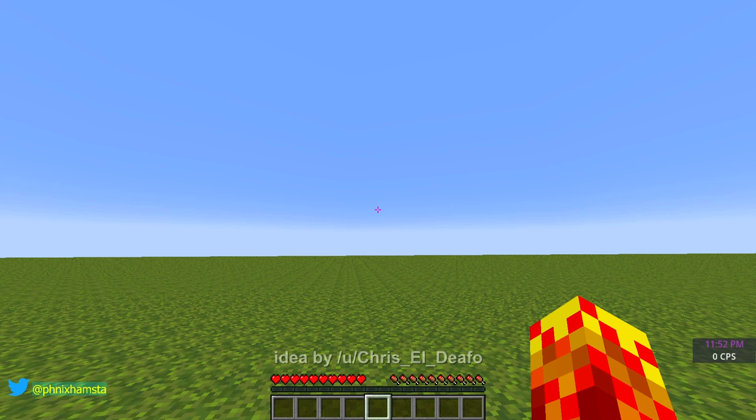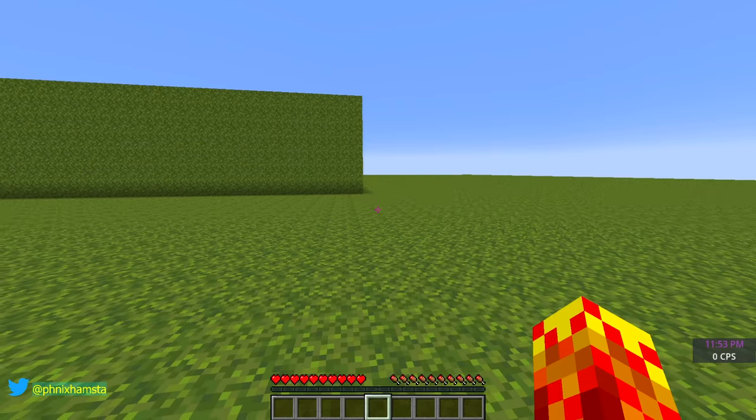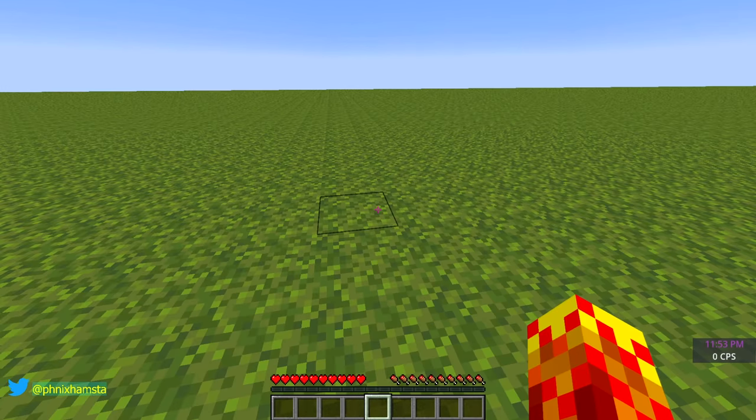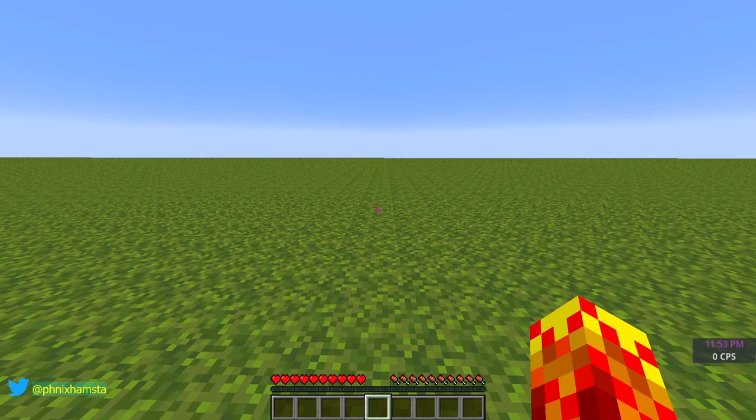So how this is going to work is as follows. You can see my health bar right now is very much normal, including the saturation bar. I don't need to create a fancy world for this, this is just a super flat moss world, and I'm going to show you exactly how I went about doing this.